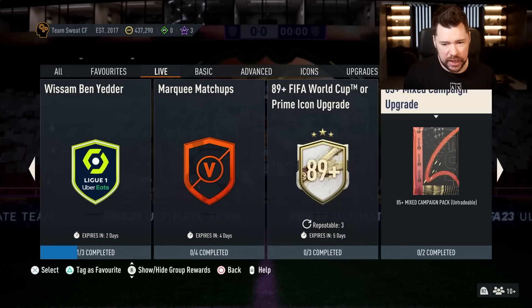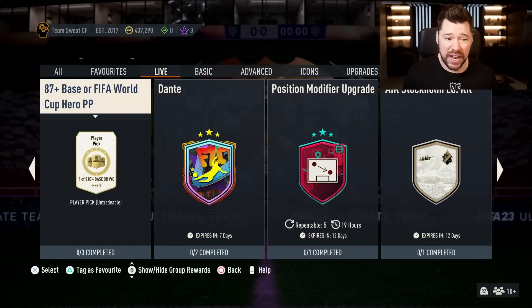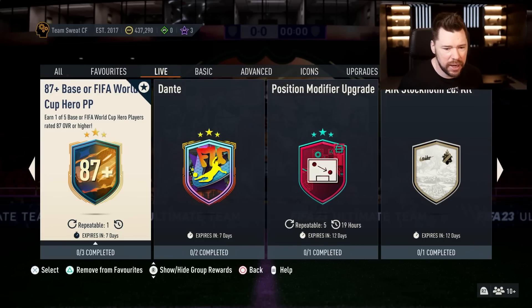Nothing else notable. There's an 85 plus mixed campaign bag repeatable five times - I don't know how EA expects us to do that. There's also an 87 plus base or FIFA World Cup hero player pick.